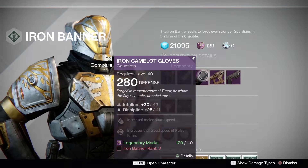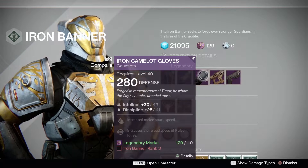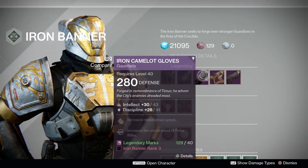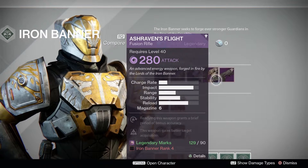PlayStation exclusive players are getting the Iron Cannoneer Gauntlets with 43 Intellect and 41 Discipline. These feature increased melee attack speed and increased reload speed for pulse rifles, costing 40 Legendary Marks and requiring Rank 3. Now let's look at the weapons available this week.